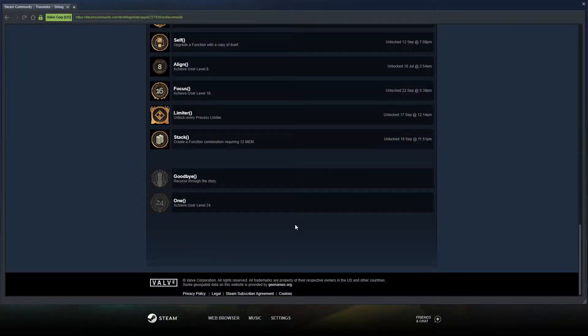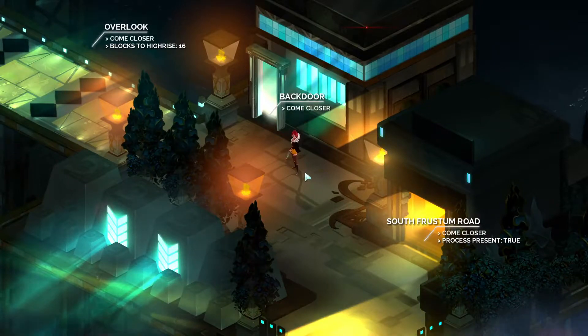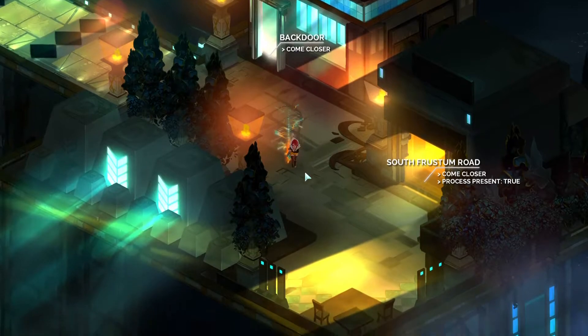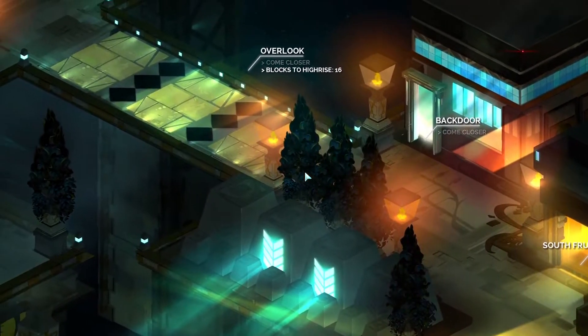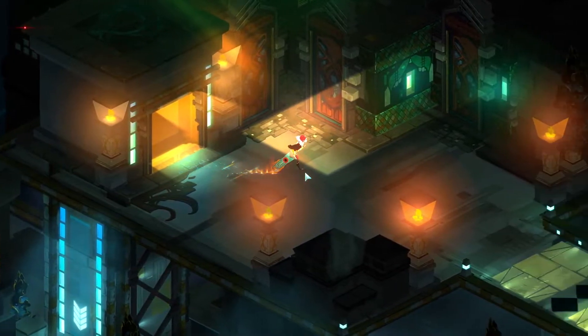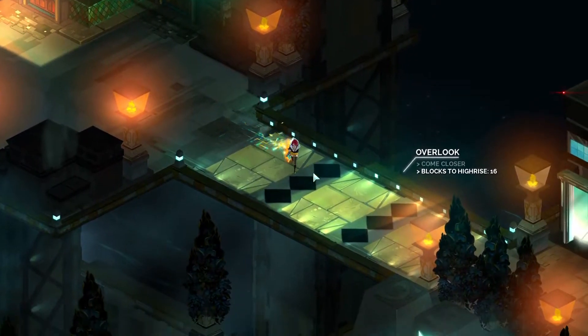Just wanted to confirm the two achievements. All we have left to do is complete a recursion and reach level 24. I thought 30 is max level, but I guess 24 is all you need for achievements. So we should be pretty close to that. I'm probably gonna keep playing until I have one extra copy of all the functions, just so we can test stuff. That might take into the next recursion again. It could be interesting to see what the next recursion is — does more stuff change on subsequent new game pluses, or is it just the same thing again?